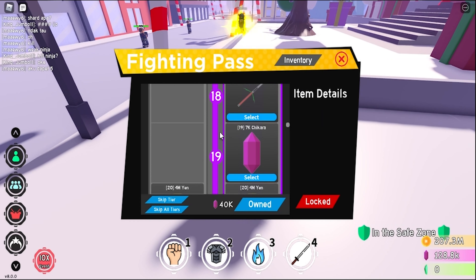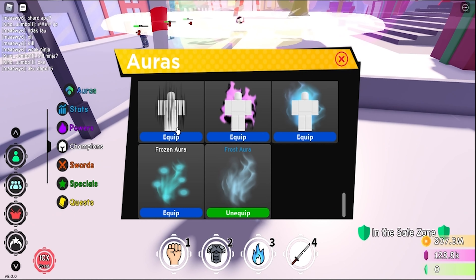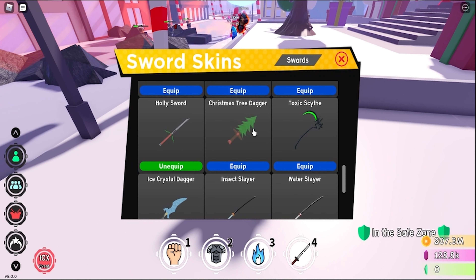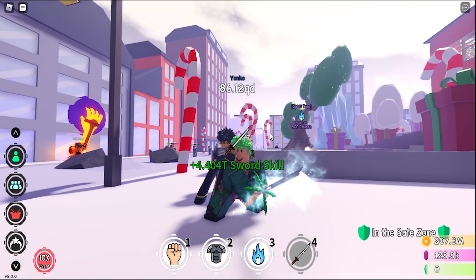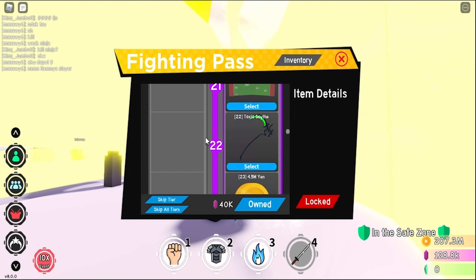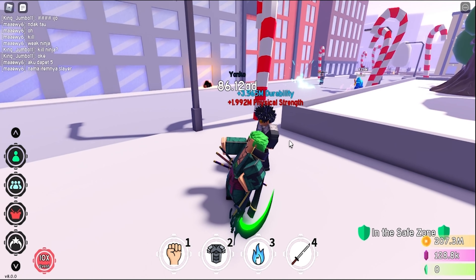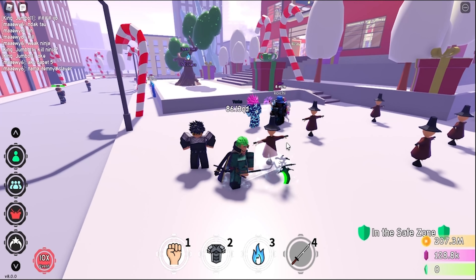Then next up we have the Holly Sword. I've actually seen that but I don't remember where it's from. It's actually just a sword skin — here's what it looks like. Looks pretty cool, since this is like a Christmas-themed pass. Then next up — I totally like this one, it's like a scythe sword skin. Oh my god, that looks absolutely amazing — just look at that, that is cool.